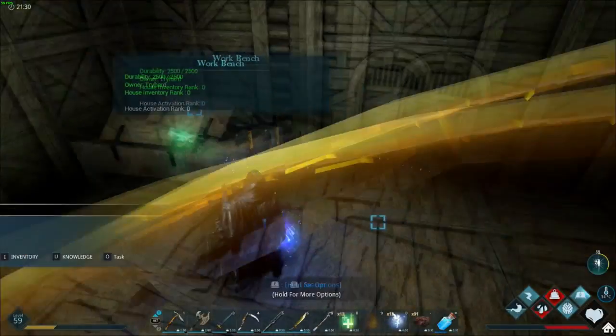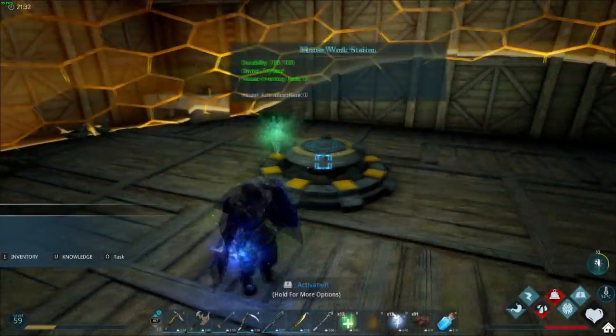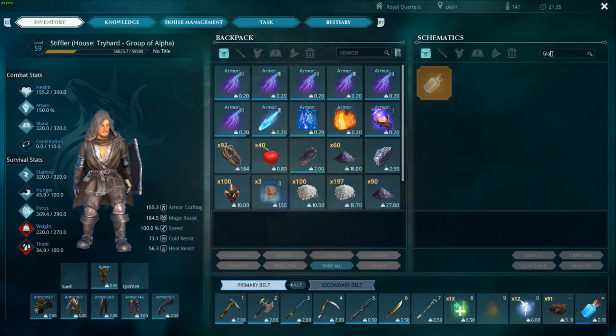It's a bit confusing because it says you can make it in your inventory, but you also need to make it from the workbench. When you drop it down it becomes called the house workstation — I'm not sure why there's a distinction there, but when you place it down it becomes the house workstation.